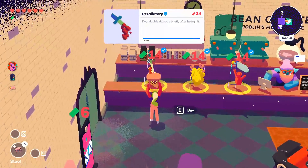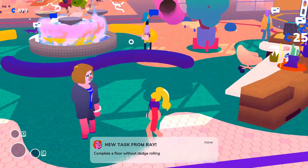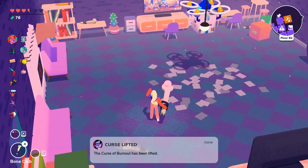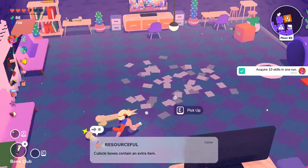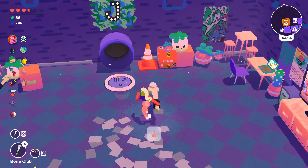The third perk is unlocked by two tasks. The first is to complete a floor without dodge rolling. The second is to acquire 10 skills in one run — this is much easier with Ray as your mentor since you get a free skill each floor and can purchase skills from the store with debt, along with deals from a clearly-not-Tai-Lopez character.